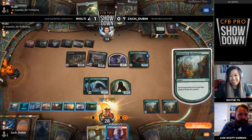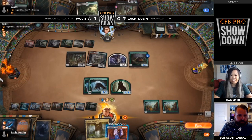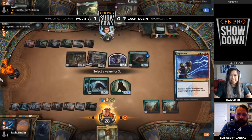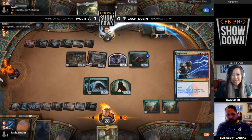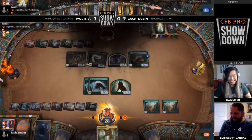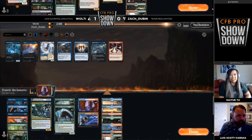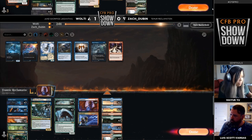I definitely held off learning this deck for a long time because of that exact reason. Zach very carefully targeting Wolty for the card draw as well — I've been on the wrong side of that myself. That's going to do it for game two in this semi-final. The players have got one game apiece, and it will be game three to decide who advances to the finals. Any changes for the Temur Rec deck? Didn't look like any. The biggest debate is whether you want a Shark Typhoon or a Negate, but I like Zach's configuration otherwise.